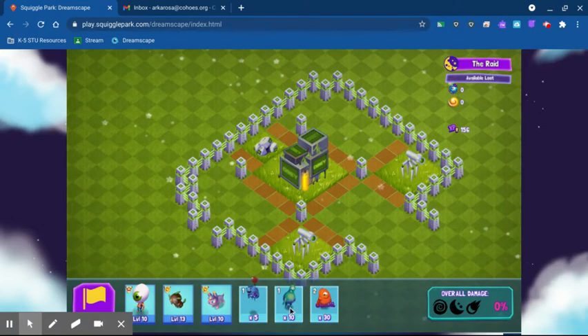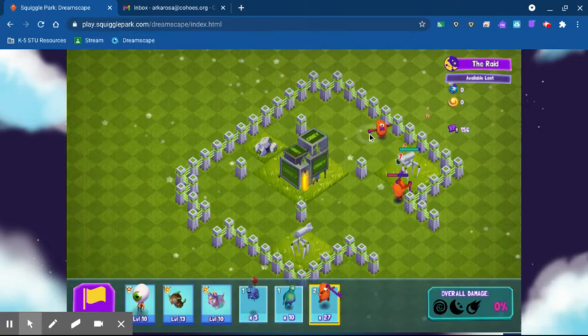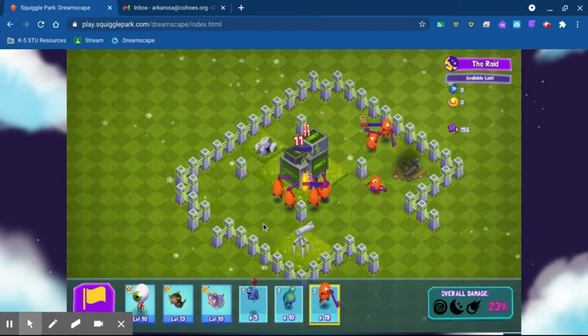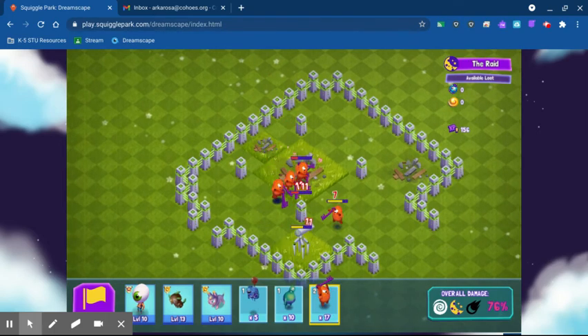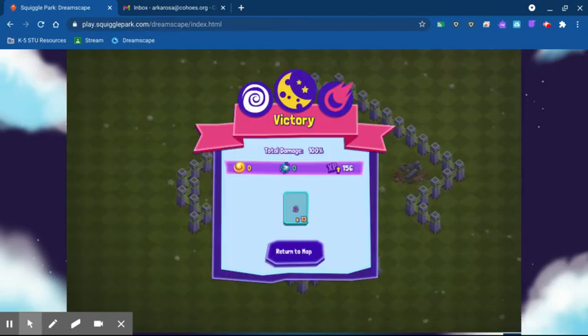I'm going to place a koi right here, and then have a koi right there so that it gets confused, and then over here as well. This gets the bots totally confused — that's one of the best methods to complete Level 1 of the Raid.